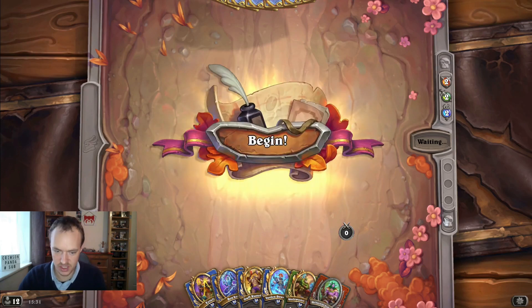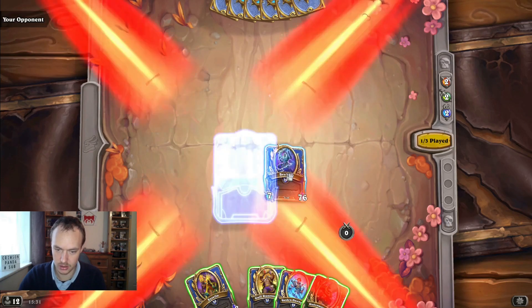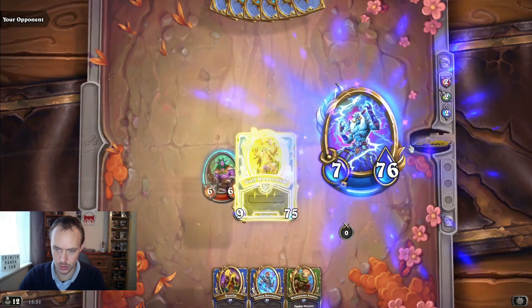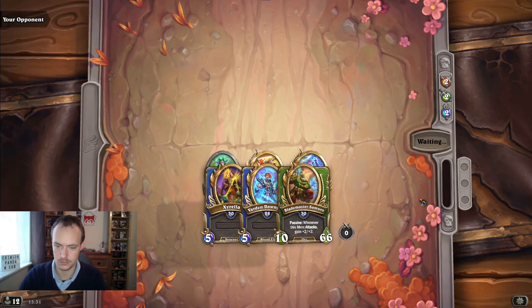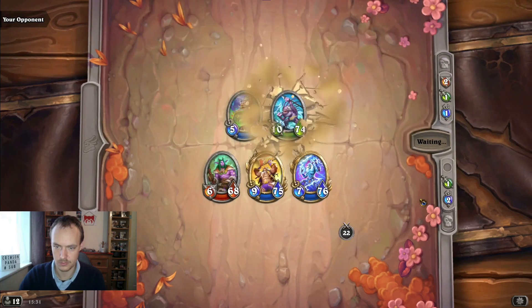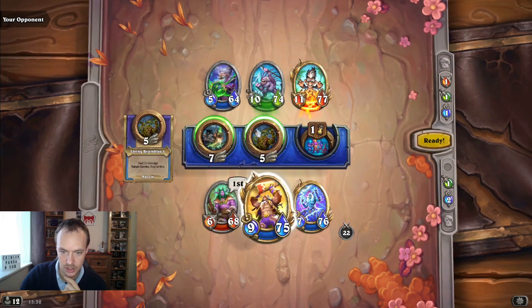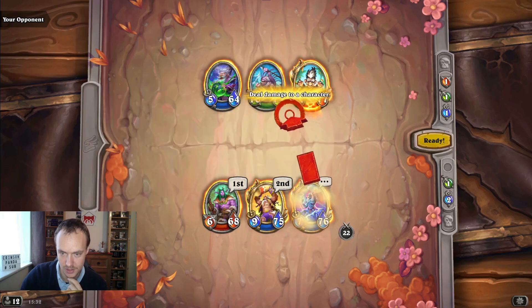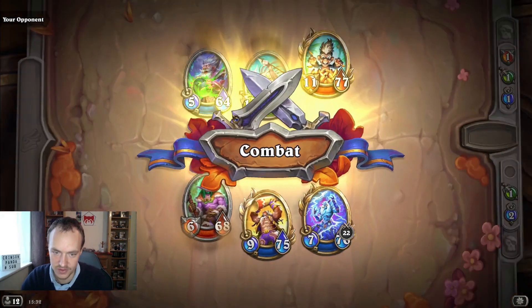Okay, quite an even team we're up against, so we'll just jam in our usual nature comp. Mukla dies because it's red, then we stack up, scale ourselves, and kill the other two.